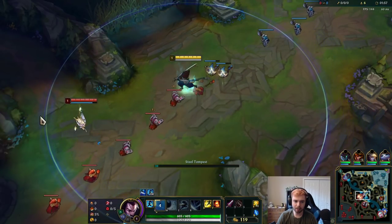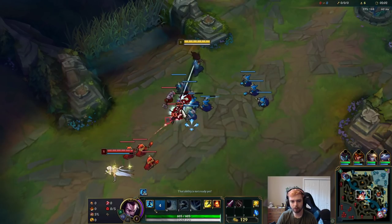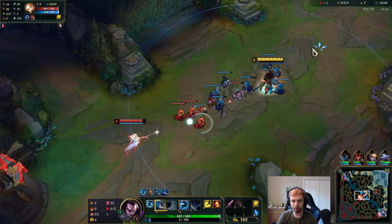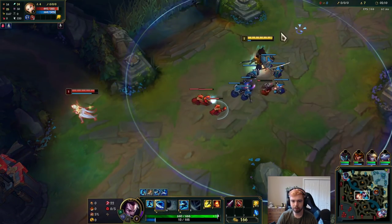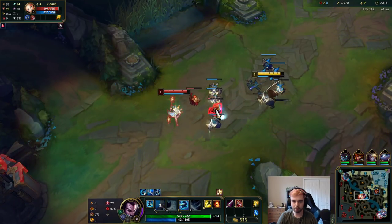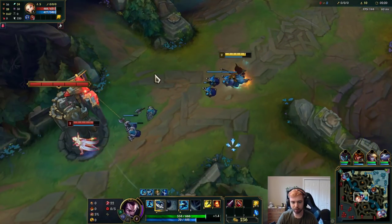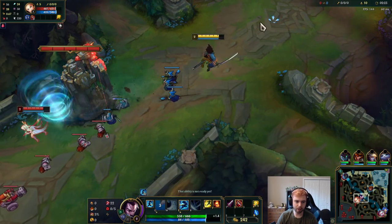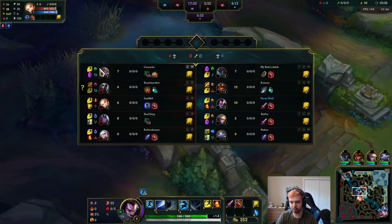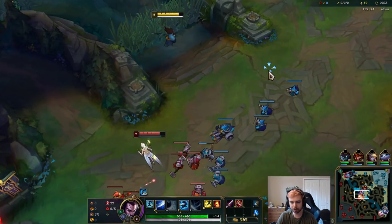I'm just going to throw it sideways — a lot of people juke into it. Got an auto attack on her. I'll look for another Q with a dash forward and just throw it towards the tower, it might land on her. I'm going to put down a ward on the top side because I think Echo started bot, though I wasn't really paying attention so I'm not sure.